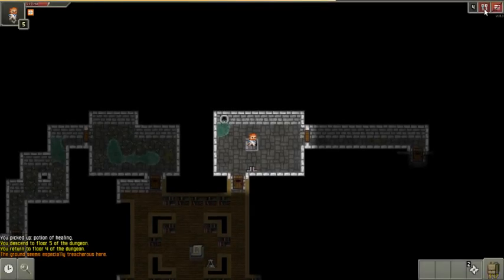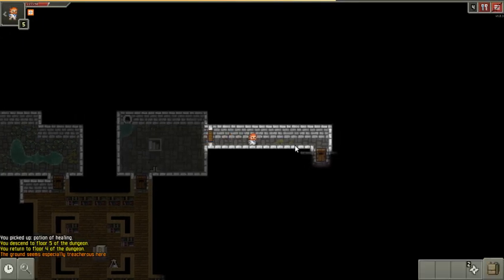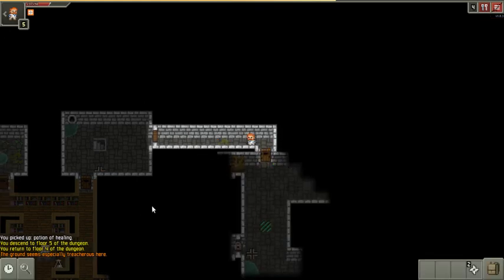That's the crystal key — oh, it's the iron key actually. I always go down those stairs because going down the stairs will reveal the entrance to the next level, and if I fall down I can get back to it. But that's the boss level, so that's not gonna happen, probably.